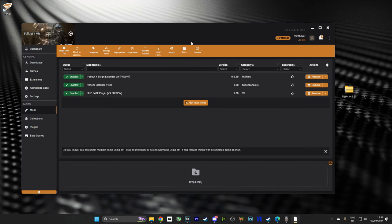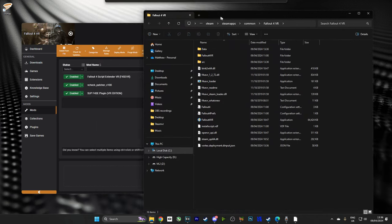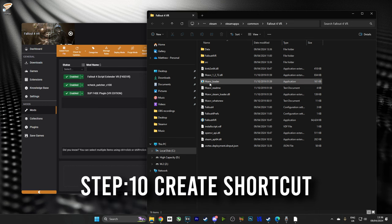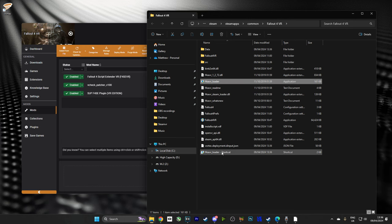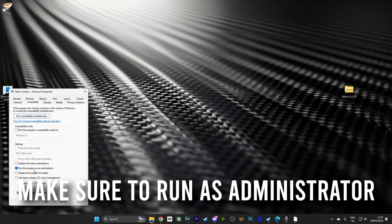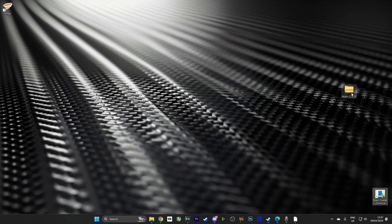Now, what I'm going to do is head over to the orange bar, hit Open, and hit Open Game Folder. And in there, you can see the Script Extender for Fallout 4. What I want to do is right-click it and create a shortcut, because that is how I will be launching the game from now on. I'm going to drag that shortcut to my desktop, then right-click it, go into its properties, and make sure that it is set to Run as Administrator. And this is very important.